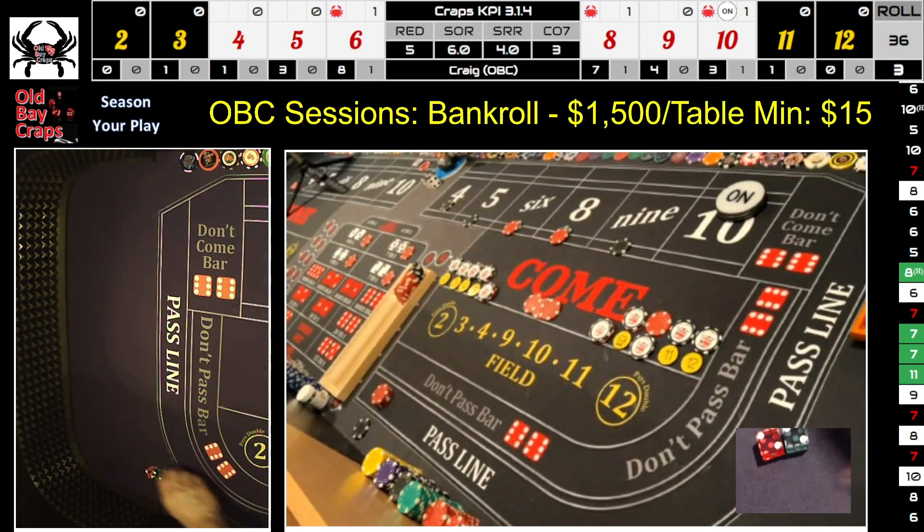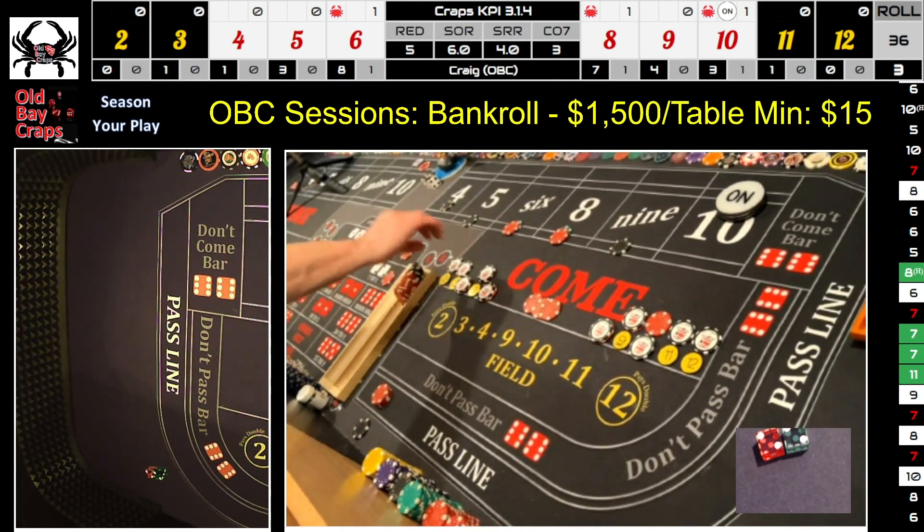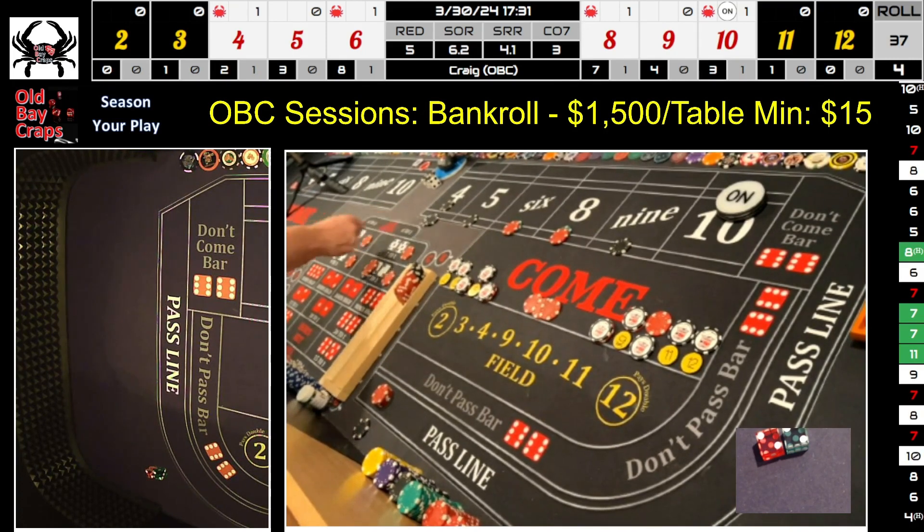Dice out — hard four! Mark the four. Starting with the hard way: win $35 there. We win $200 on the big-up-front four. Take the four down to $35 and rack $300. Since we hit a hard way, I'm going to press the hard ways a nickel each.